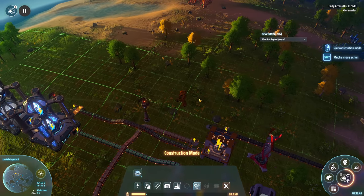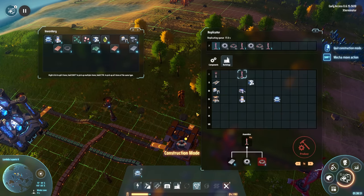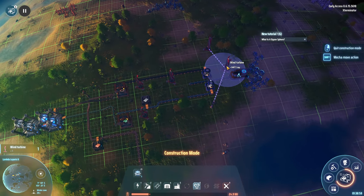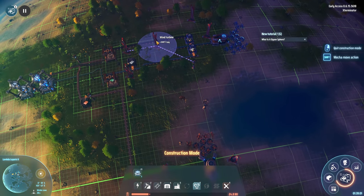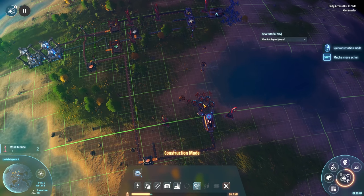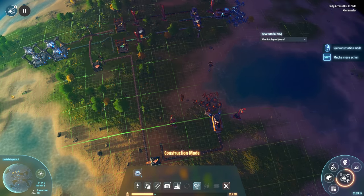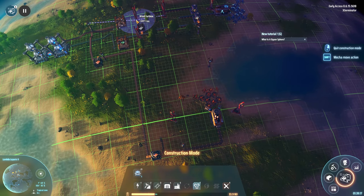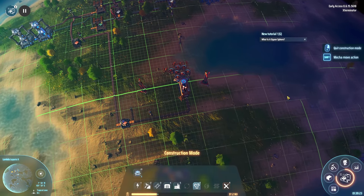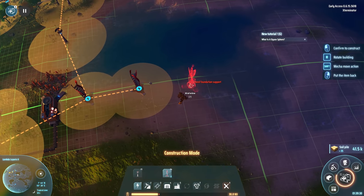I do like utilizing wind turbines within the builds just because they have their own power coverage, so it kind of reduces the amount of power poles we would need. But it's not super realistic — it's not gonna work far down the line when we just have tons of production. There's just not really gonna be room for that type of stuff. I don't really foresee us building a ton over here, at least for a while. So I'm going to start our power field kind of over in this area.